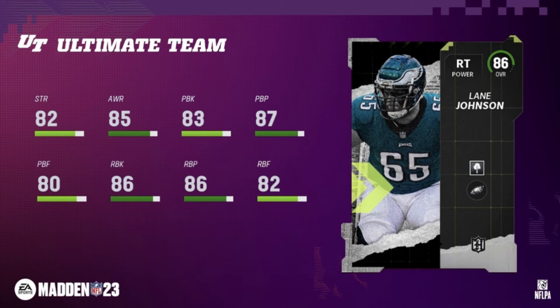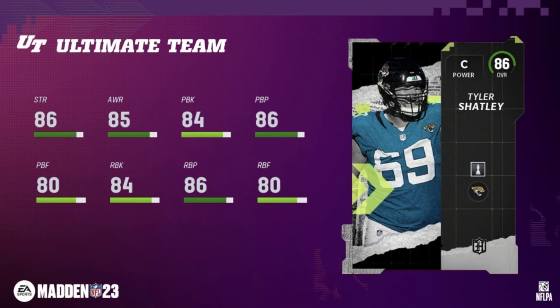For linemen, we've got right tackle Lane Johnson at 86 overall: 82 strength, 85 awareness, with really good pass and run blocking. If you've got a 78 to 82 overall right tackle and need an upgrade, think about Lane Johnson. Rounding them out, we have center Tyler Shatley at 86 overall: 86 strength, 85 awareness, everything in the 80s for pass and run blocking. This is a solid center you can pick up and use probably until the mid-to-high 90 overalls start rolling in — he'll do the trick just fine.